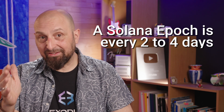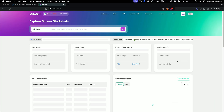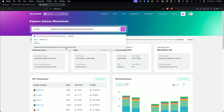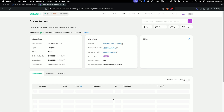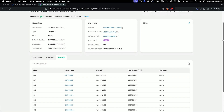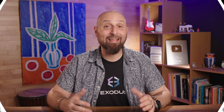Now, if you want to see your SOL rewards per epoch — which is every two to four days on Solana — you can use a Solana block explorer. Open a Solana block explorer like Solscan, copy and paste your wallet address in the search bar. Navigate to the Stake Account tab and then click the address to open your stake account details. Finally, click on the Rewards tab to see detailed information about your staking rewards for each epoch. This detailed information can be useful for seeing exactly how much you're earning over time and can be especially handy come tax season.